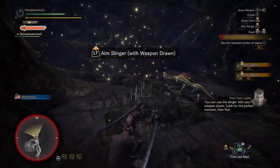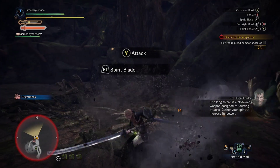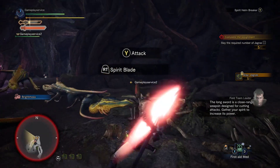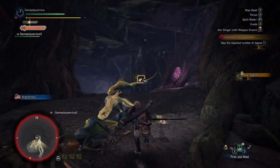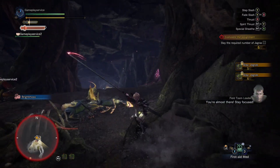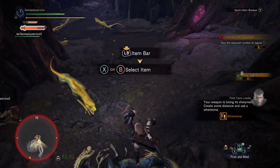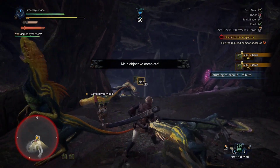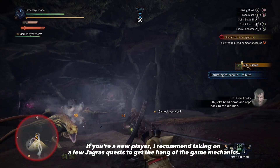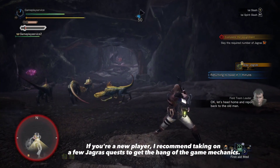You can use this ringer with your weapon drawn — look for the perfect moment, then fire. The long sword is a close-range weapon designed for cutting attacks; gather your spirit to increase its power. If you're a new player, I recommend taking on a few Jagras quests to get the hang of the game mechanics.